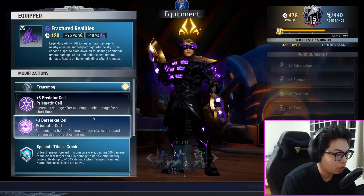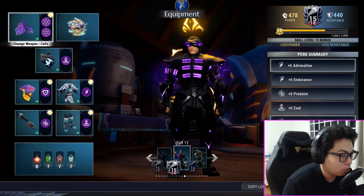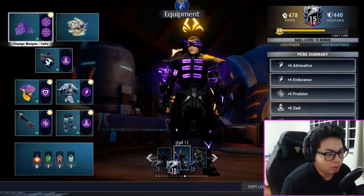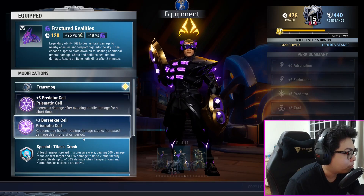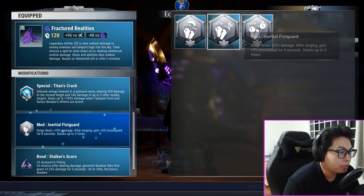Now that Sharpened cell is useful — it was used earlier for getting parts, so ignore it please. If you took a screenshot earlier with the Sharpened cell, I do apologize. Here's the one with the actual build with Berserker; the Sharpened cell was only to help my buddy River Archer get something. I'll give you another chance to screenshot it later. Anyway: Fractured Realities, Predator, Berserker cell, Special — Titan's Crash Standard, Inertial Fist Guard.